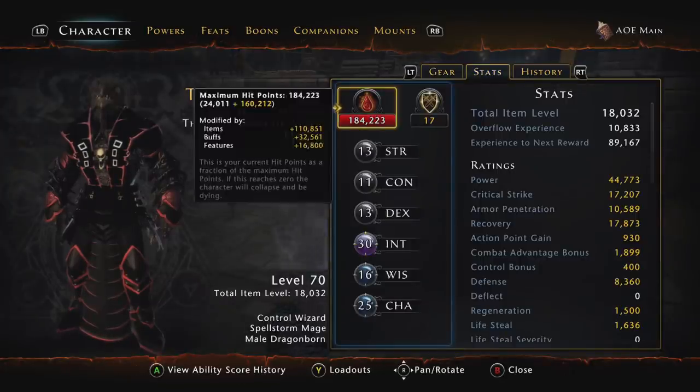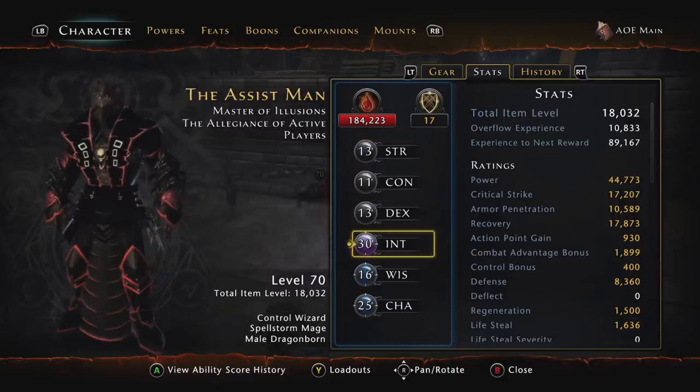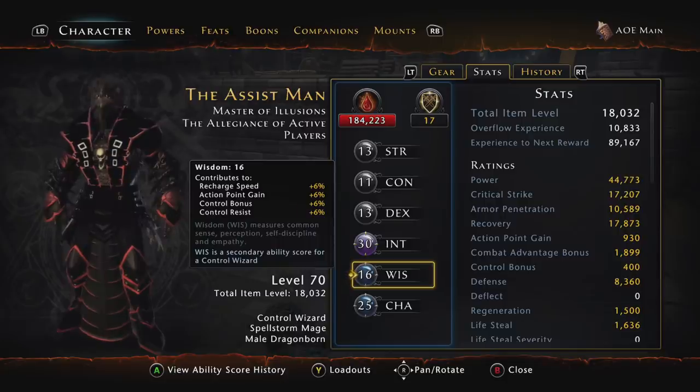Let's get into the stats on the character sheet. What you want to try to do is roll as much Intelligence as you can — Intelligence is going to give you your damage dealt, which is the main thing needed for Control Wizards to do damage. Your secondary stat should be Charisma, because Charisma gives you critical chance, combat advantage damage, and companion stat bonus. Then probably Wisdom for the third stat, because that gives you recharge speed and action point gain.